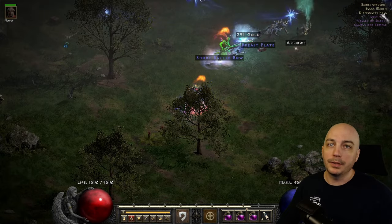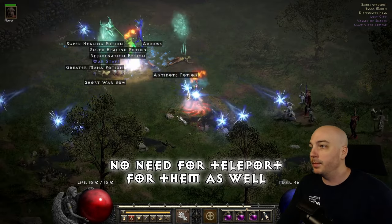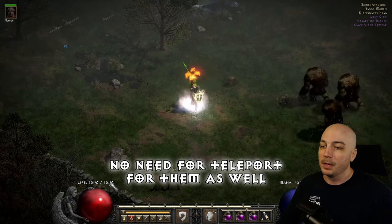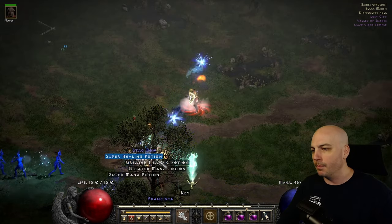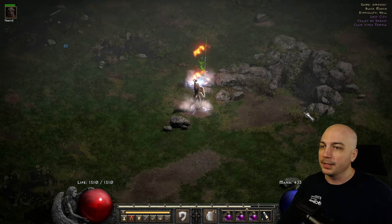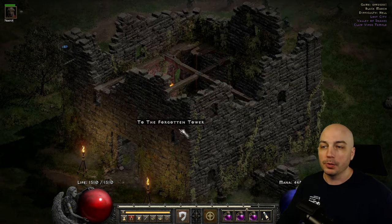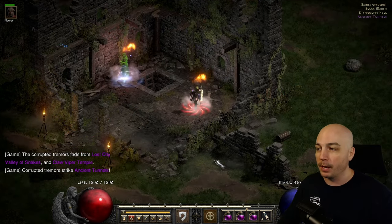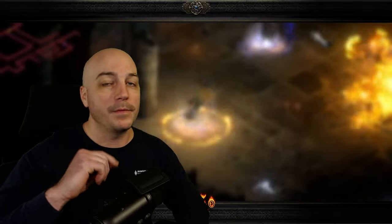Another bonus area is the Black Marsh in Act 1. I absolutely love these above-ground Act 1 areas because Act 1 is one of the easier spots in the game, and when you're in a Terrorized Zone it sets the level to your level. If you're in your low-to-mid 80s, this becomes essentially an area level 85 zone — right off the bat. I also often clear it while searching for the Forgotten Tower, so you might as well kill monsters along the way. These are my favorite places to farm with the Fist of the Heavens Paladin — let me know any others in the comments below, hit the like button, and subscribe if you haven't already.